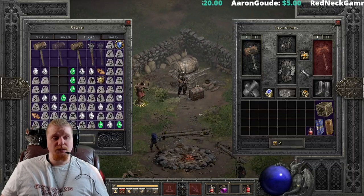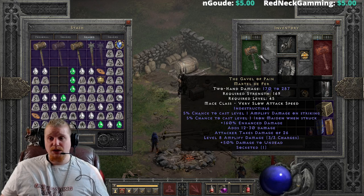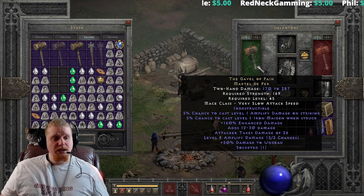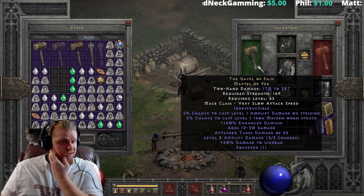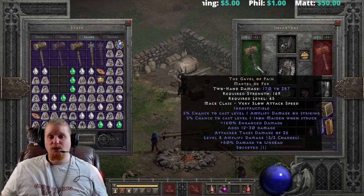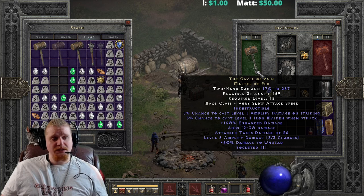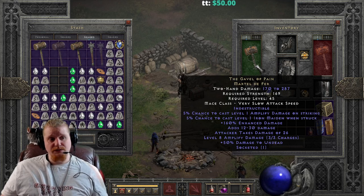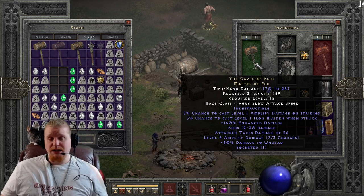For just Amplify Damage, it could be handy to take out some physical immune monsters — 30 seconds is a pretty long time. But the complication is that your level 1 Amplify Damage on-strike and the level 1 Iron Maiden can both overwrite your higher-level Amplify Damage charges, ruining the effect. It almost seems like if you just wanted the Amplify Damage charges, you could keep the Martel de Fer in your off-hand and use it to cast — but then again, you'd need 169 strength to do that.